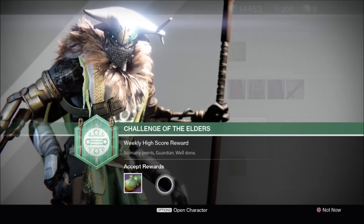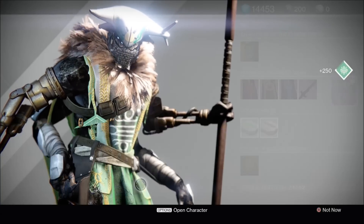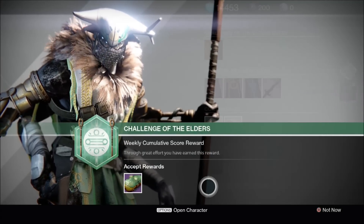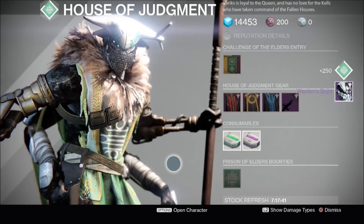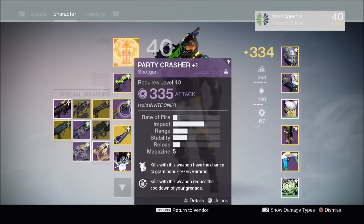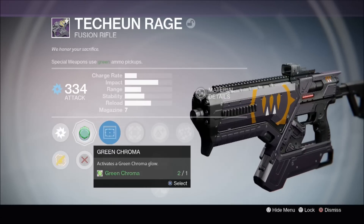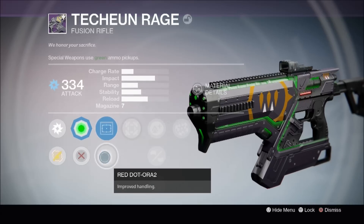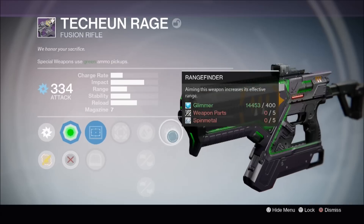We're now going to open my hunter's Challenge of the Elders packages. First up, the weapons package — we've got the Techie and Rage, that's a fusion rifle. Now we're going to look at the armour package — booyakasha, we've got Warden's Sights, that's the first time I've got that. It dropped to 334 light, and we can test out the new chroma too. Green — it looks like vomit, but that's surely a good thing. We've got Reflex, Red Dot, Hipfire, Lightweight, Rifled Barrel, Feather Mag, and Rangefinder.